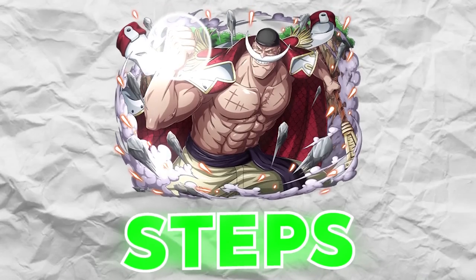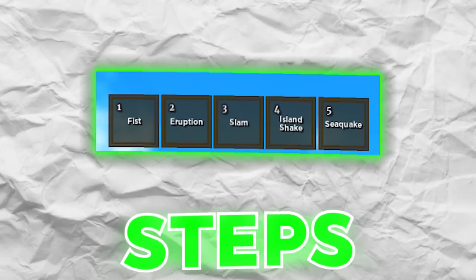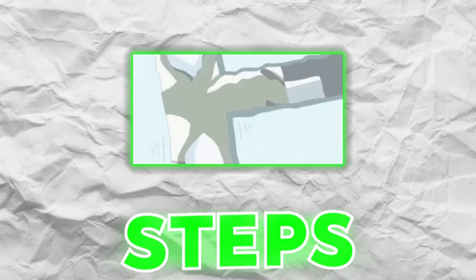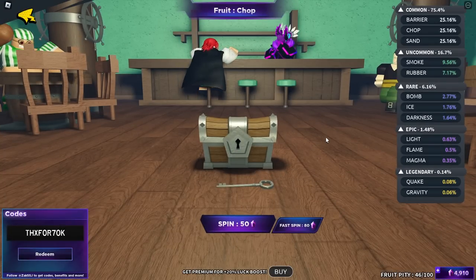Step two is to actually go to the Roblox Avatar Shop with a bunch of Robux and buy Whitebeard's cape, accessories, and all that good stuff to actually dress up and look like Whitebeard. The next step is to level up our legendary Quake Fruit once we get it and unlock all of its moves, including its ultimate move - the Sea Quake - which is super overpowered. And the final step is to destroy everyone as Whitebeard with the Quake Fruit. We're in the game with 4,900 gems and our Fruit Pity is almost halfway there. Let's begin spinning and hope to get the fruit we need.